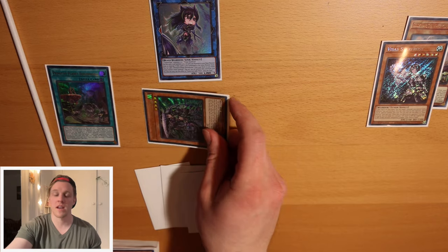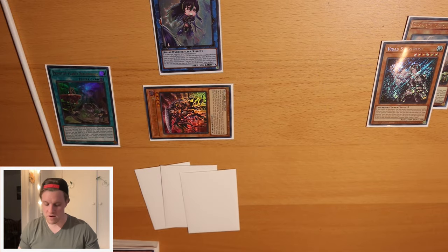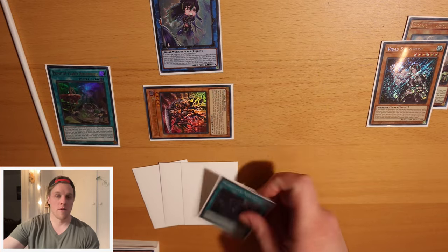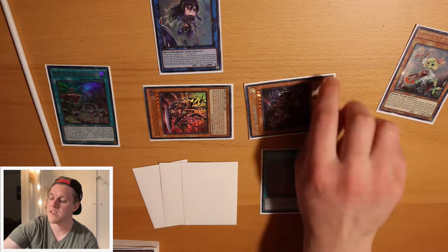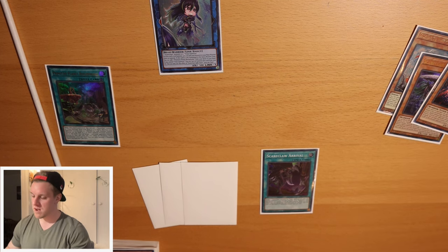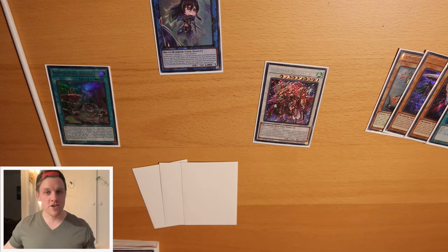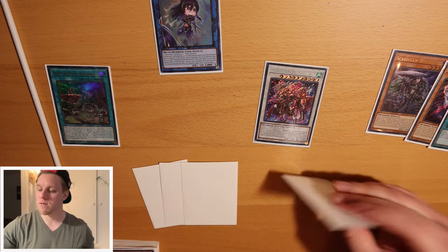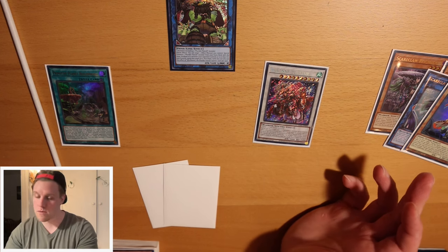Reichhart can special summon itself to any zone adjacent to another Scareclaw monster, so we put it in defense, and on summon it searches a Scareclaw spell or trap - we grab Scareclaw Arrival. Arrival is essentially Monster Reborn for any Scareclaw monster or Visas Starfrost. We fire that off, summon back Visas Starfrost, and boom - we have Synchro 10 material. We send those off, make a Baronne de Fleur. Now we have Baronne on field. Then we discard any random card to use Golden Hair, link off Lightheart and Golden Hair for Blackbeard.